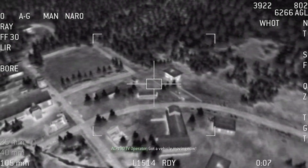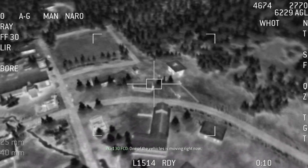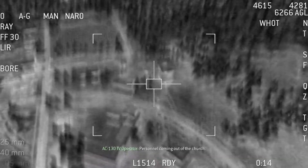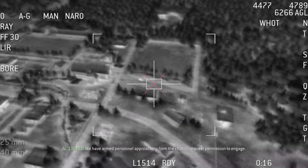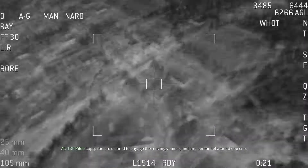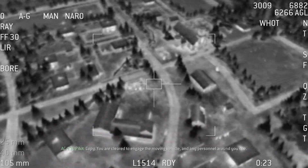Got a vehicle moving now. One of the vehicles is moving right now. Personnel coming out of the church. We have armed personnel approaching from the church. Request permission to engage. You are cleared to engage the moving vehicle and any personnel around you see.